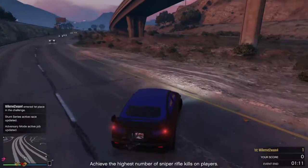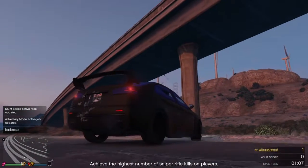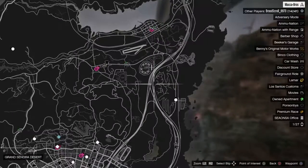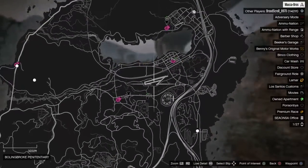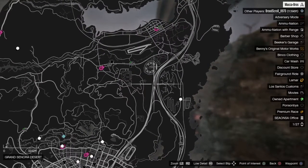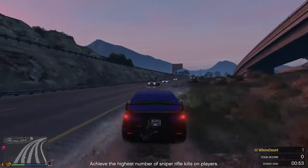This is where the glitch is. It's how to get under the motorway — basically inside it. Here's where it's located on the map: this is the prison, this is the airfield, and it's just here where these two roads join.